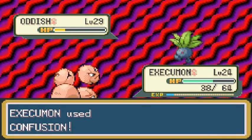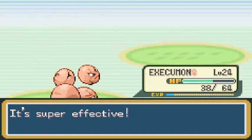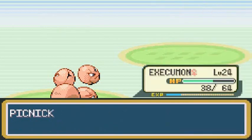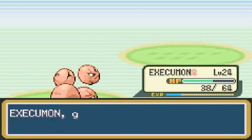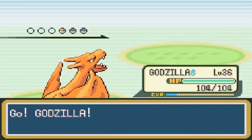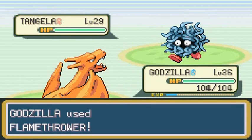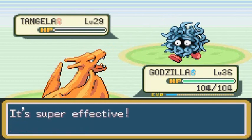Another Confusion attack for the win — hell yes, Oddish defeated! Execumon getting experience points and Poliswag gaining more experience points. We're gonna switch it out — let's go with our good old buddy Godzilla! Tangela is coming out and no question whatsoever, Flamethrower for the win!